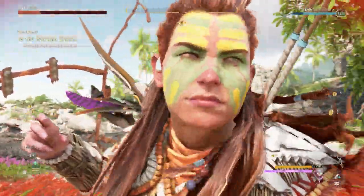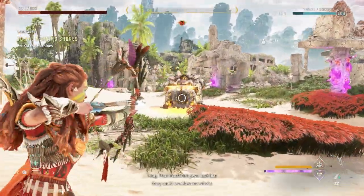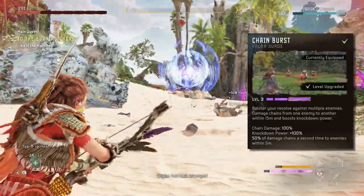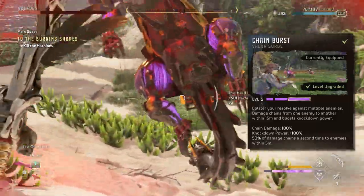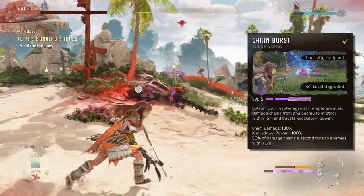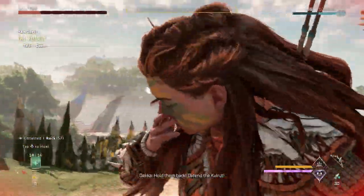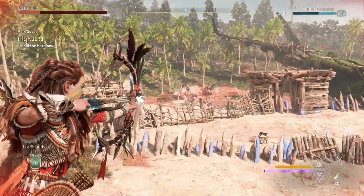Let's talk about one more element to this loadout that will give it a further damage boost: the Valor Surges. My personal favorite Valor Surge is the Chain Burst, which chains the damage from the enemy you are hitting to another enemy and so on, as long as they are close enough together. A good place to showcase just how good this Valor Surge can be is here at the Cauldron, because you have a lot of enemies coming in large packs clumped together. So take a look at this.